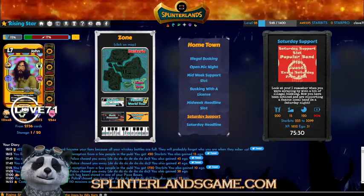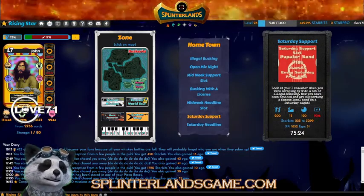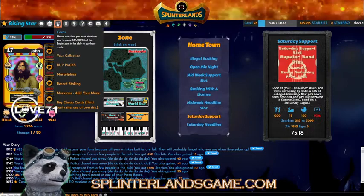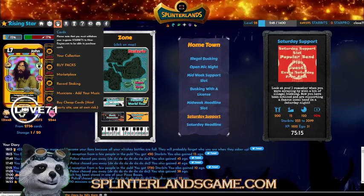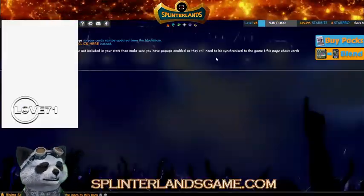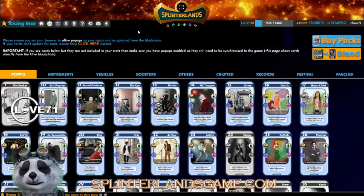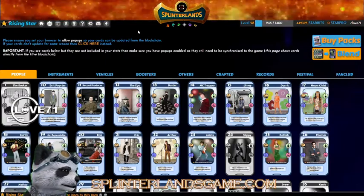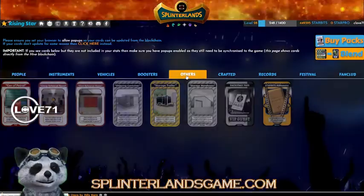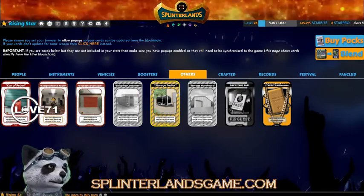So what I'm going to do is take some of my fans - like my vehicle - and put them in storage. We're gonna go to cards here to check out, and as you'll notice I am in a mission right now. I was doing a lot of illegal busking to get higher, but now I'm on a larger one because there was too much ego - like 43 ego - to keep doing it. So I'm going to go to 'Others' right here, and this is where you can buy the storage.